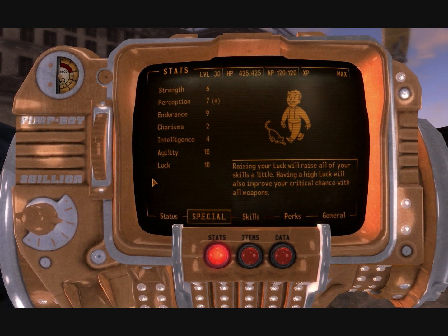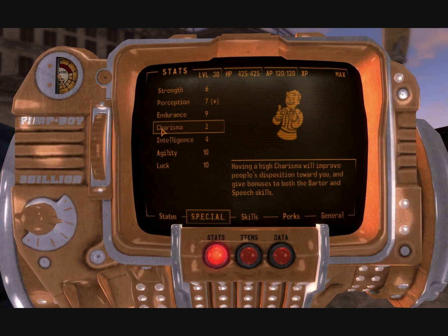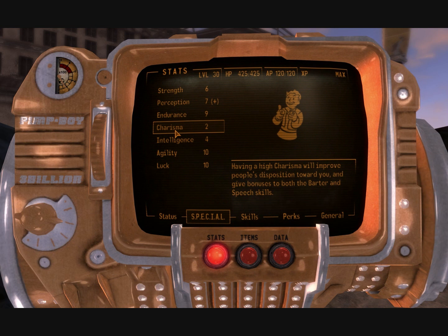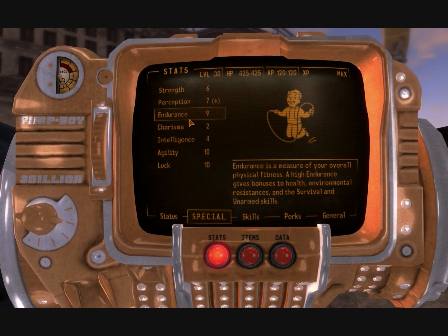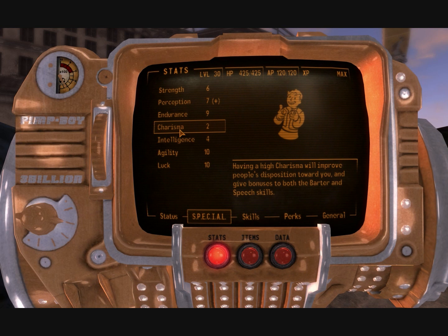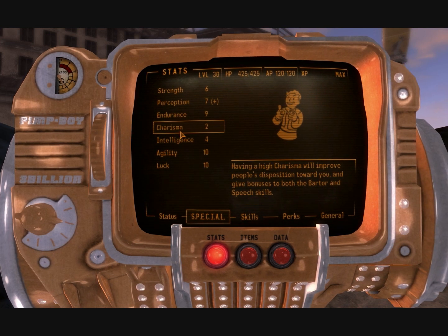What I did, and what you'll probably end up doing, is because you have such a high endurance, you can afford to get an implant for every single one of these stats. That will boost them all by one, which ends up making a huge difference. You really can adjust endurance, charisma, and intelligence. Like, if you value speech really highly, you might want more charisma, or if you really don't think you need the HP, you can get rid of an endurance point.